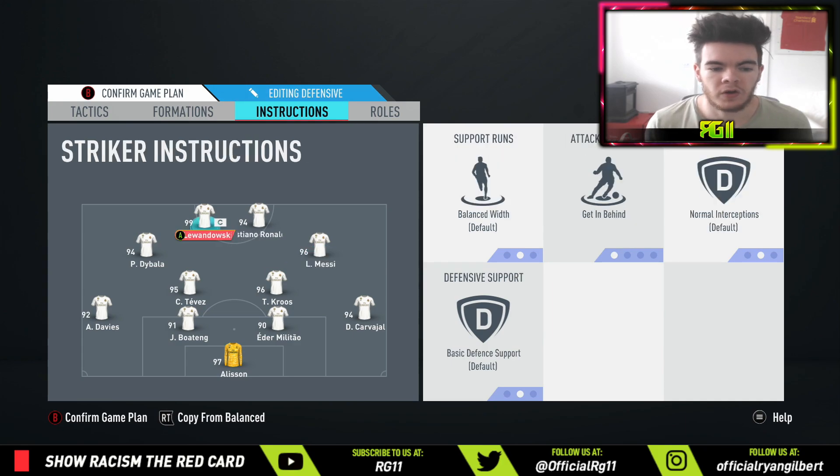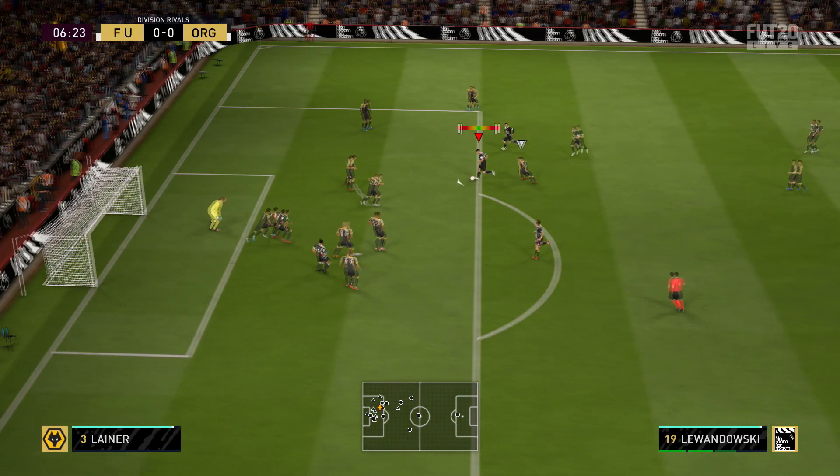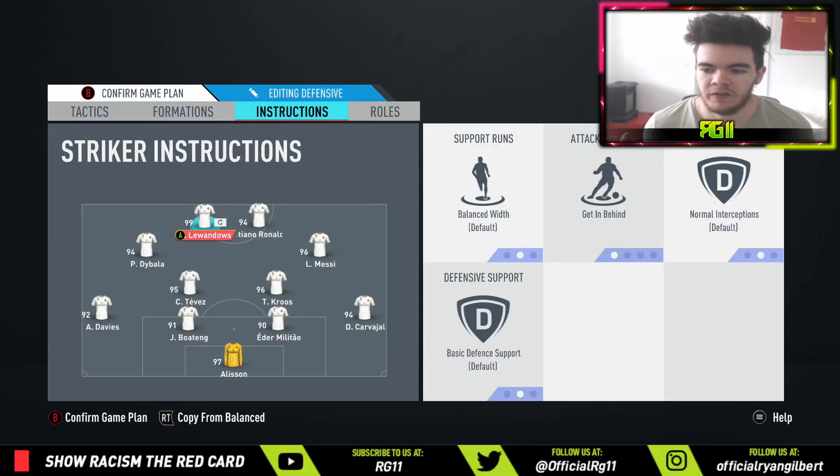Up top, Lewandowski and Ronaldo are on balance. This works well because we have no wide wingers, so you want these guys to drift out wide every now and again — especially when DiBala and Messi on free roam drift into the middle. The striker might drift left or right, making it very interchangeable and effective. I also want them using get in behind to utilize their pace, purely focusing on attacking.